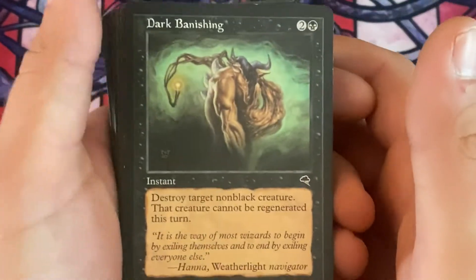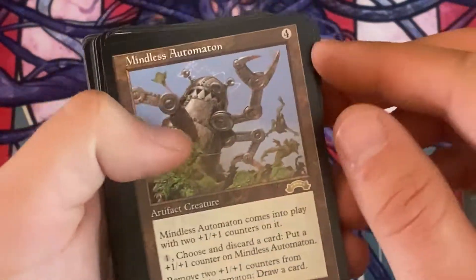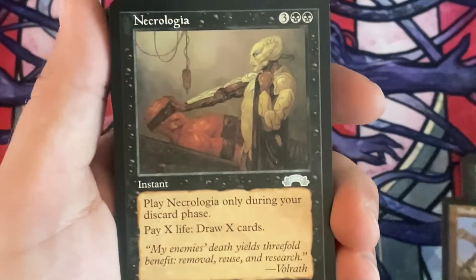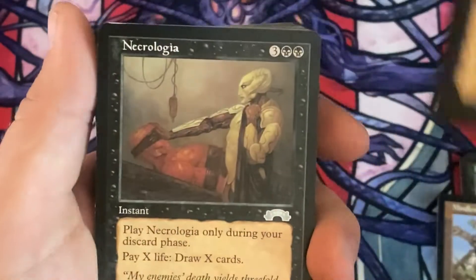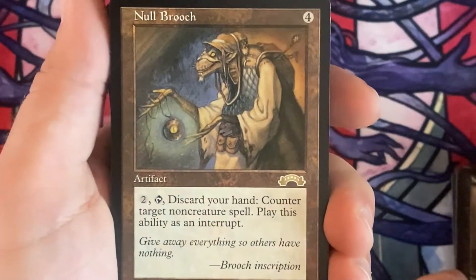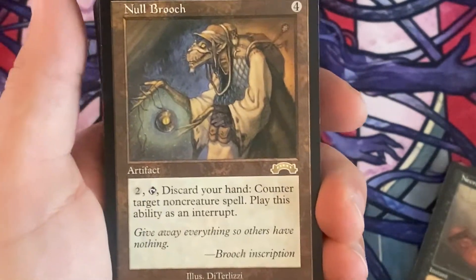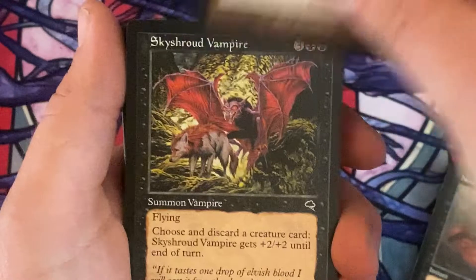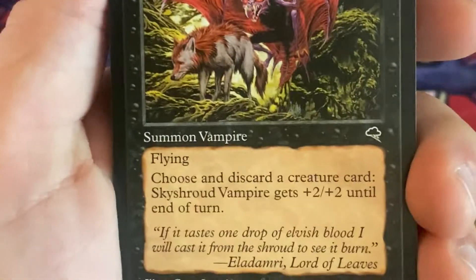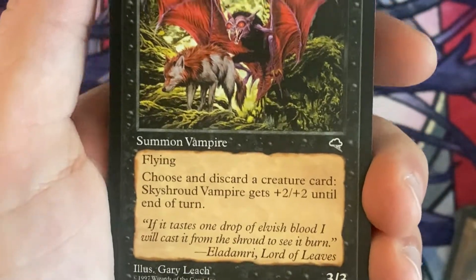So it looks like we've got a Dork Banishing — a Dork Banishing. A Mindless Automaton. Necrologia — this is a great draw spell if you didn't know it. Another Necrologia. A Null Brooch — this is a pretty unique artifact that lets non-blue decks counter spells at the cost of discarding your hand. And there's some other weird cards. We have a Sky Shroud Vampire. I forgot back in the day they used to be called Summon Vampire and didn't say Creature slash Vampire.